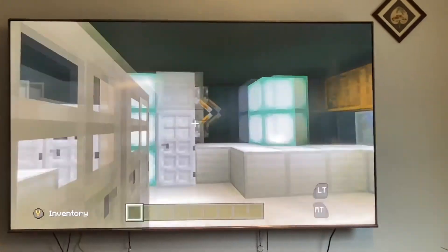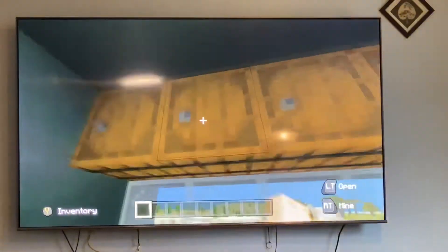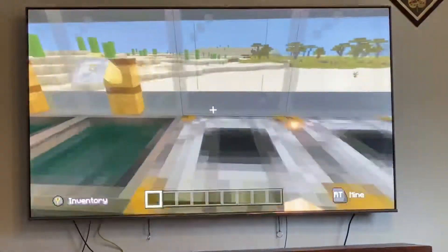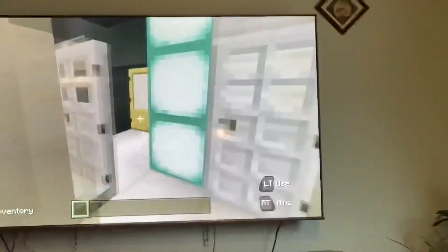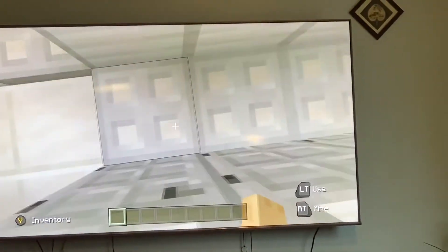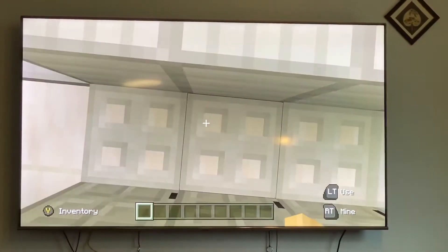Here is the kitchen. You can see this is the refrigerator, these are cabinets, and these are cabinets made from barrels. And then we have two smokers and two sinks, which are cauldrons and tripwire hooks. And these are chairs made from iron doors and iron trapdoors.